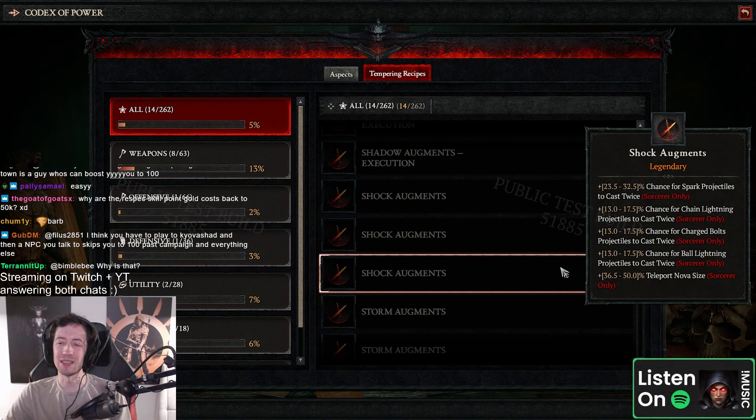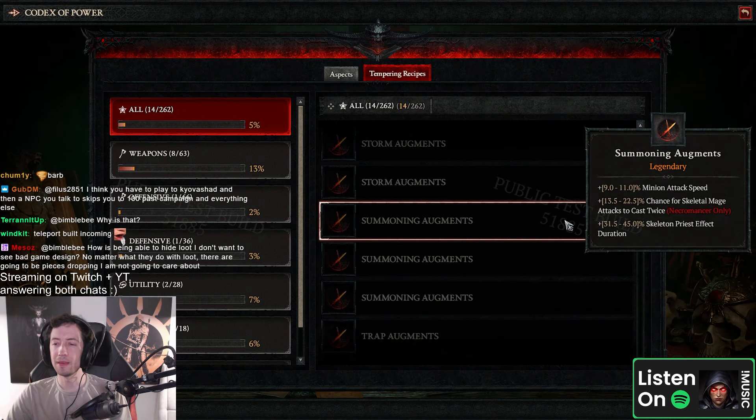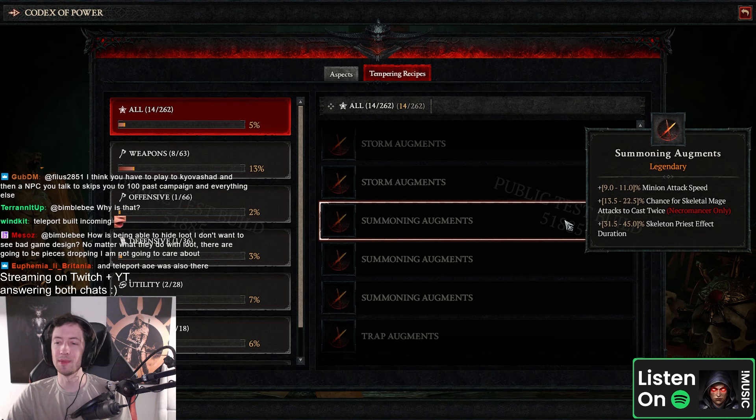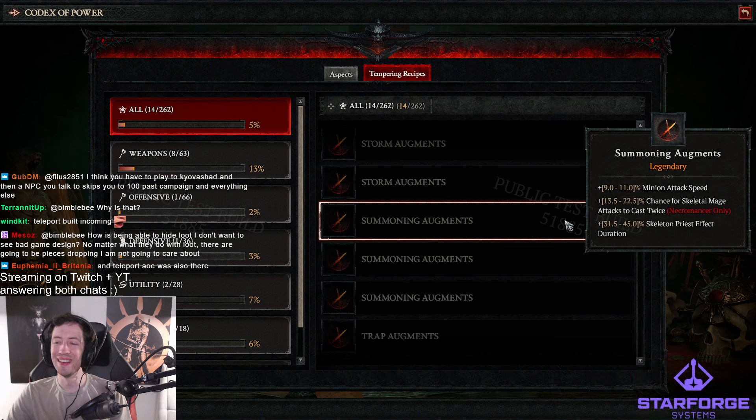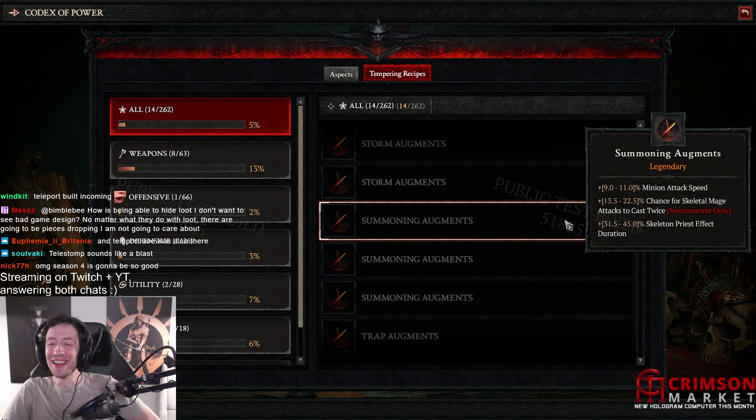Spark projectors cast twice — that could be interesting for some buffs. Minion attack speed, chance for skeletal mages to cast twice. Can you do a double bone spear and double mage? I wonder if that synergizes. Skeleton priest effect duration — that's cool.